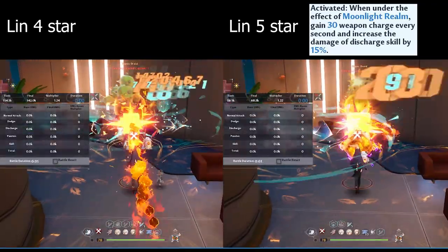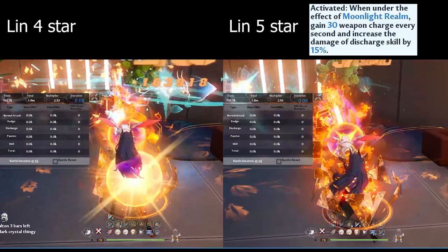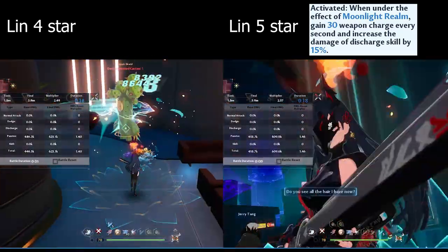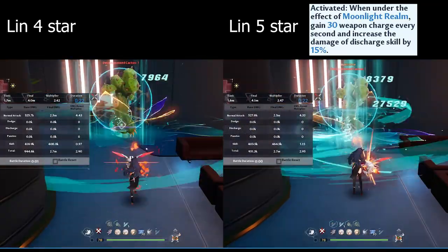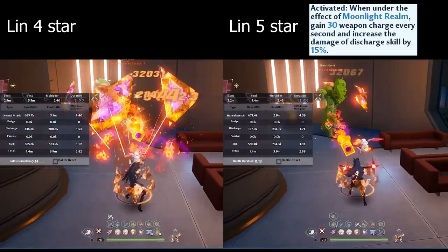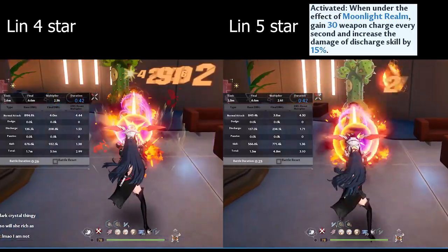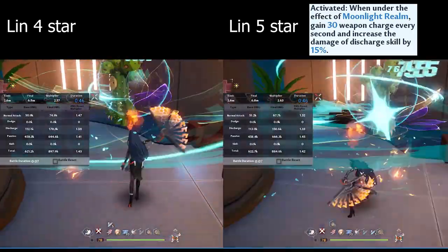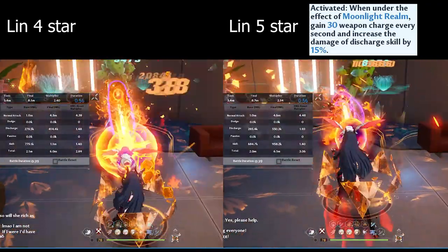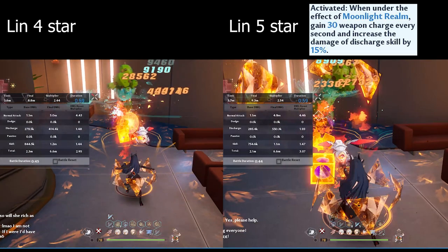This is the 4 star Lin versus 5 star Lin comparison. I did want to pull a little bit more, so I upgraded my Lin weapon 3 to level 150 versus the initial testing at base level 80 — so the output is going to be a lot better. But the main takeaway for this comparison is the discharge, because her discharge now gives an additional 15%. You can see Ruby's discharge is going to be way, way higher than what you'd see at the 4 star version.